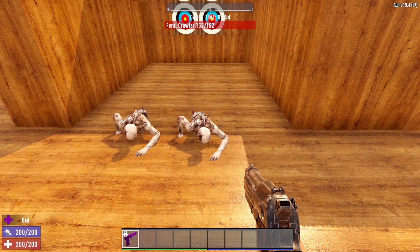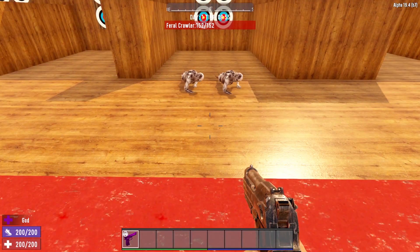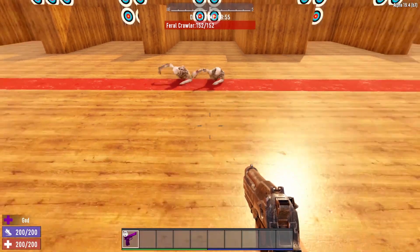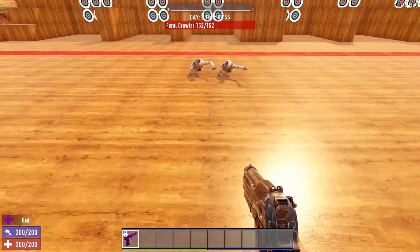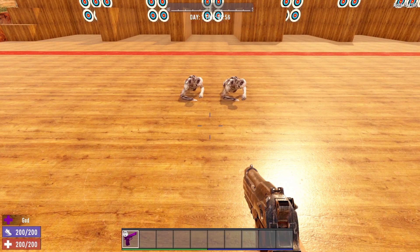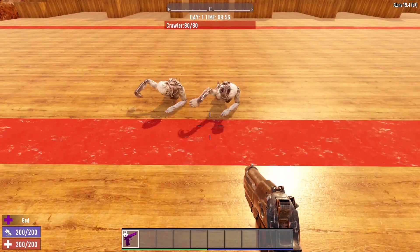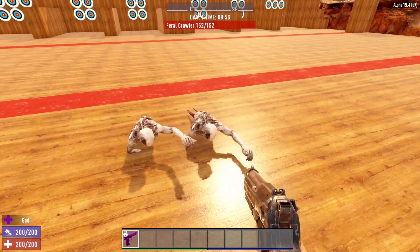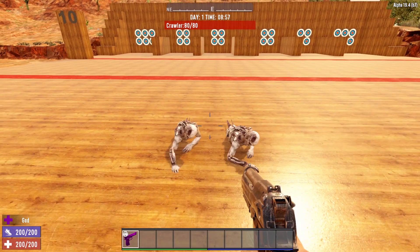Generally, when a zombie gets bumped up to feral level, they run all the time. Crawlers, however, crawl — so their speed does not change whatsoever. As you can see, they are moving at the exact same rate; one is feral, one is regular, yet they have the exact same movement speed. This is very unique because variations usually have different movement speeds. They sit very, very low to the ground and can be difficult to see, but once you spot them they're pretty easy to take out. Even the feral version only has 152 hit points.